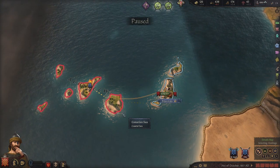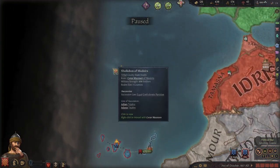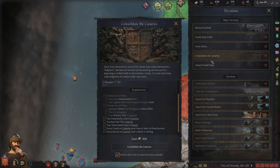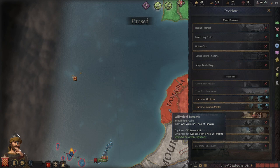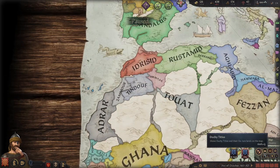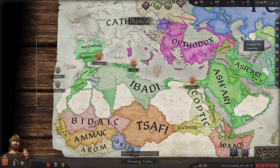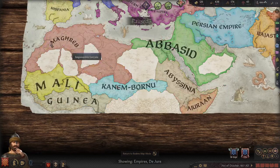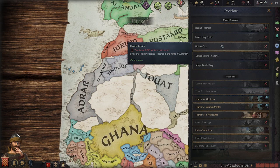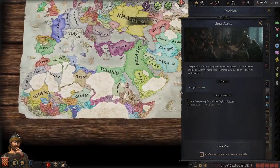We're capturing the Sheikdom of Anicek so we could gain some land, then go north, consolidate the Canaries, adopt the feudal ways, and develop. Then we're just gonna conquer some of these guys, take lands in Carthagenica, Carthage and Alexandria, so we could build a Maghreb Empire - or just entirely unite Africa under our control.